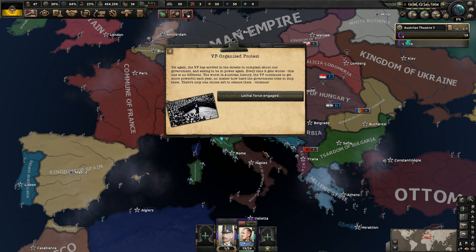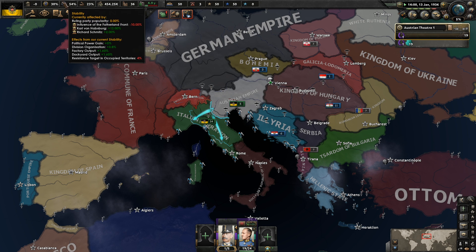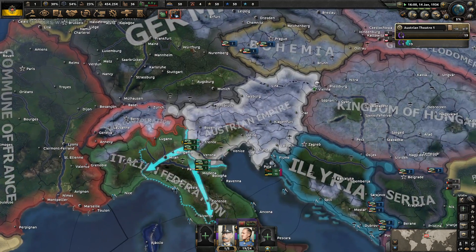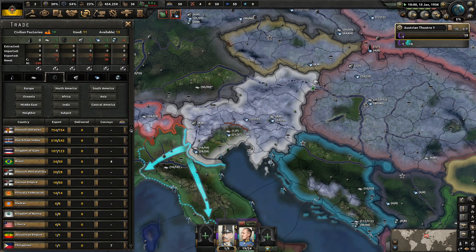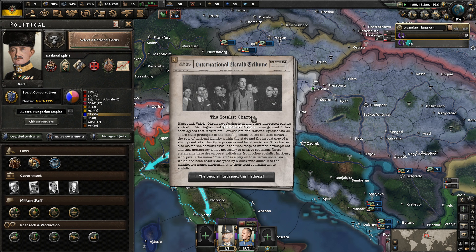The VF has organized a protest again, arriving in the streets to complain about our government and asking to be in power. Every time it gets worse. The VF continues to get more powerful each year - there's only one choice left to silence them, which is violence. Lethal force engaged - we're going to lose some political power and 10% stability. As unfortunate as that is, we'll just kind of shoot them. Of course, the VF are the people we are inevitably going to want in charge of the country overall.